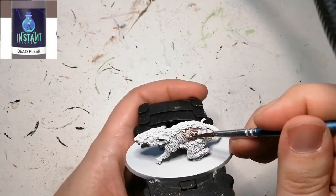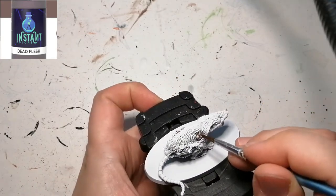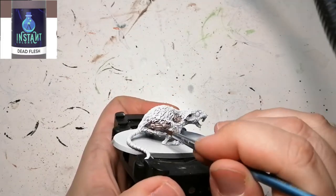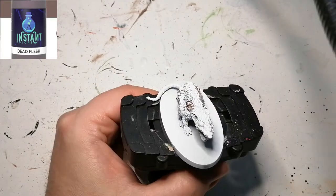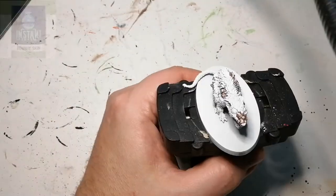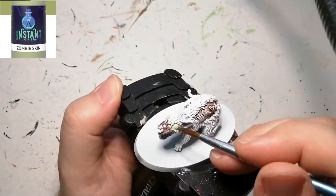The first instant color we're starting with is Dead Flesh. This is going to go over all this exposed skin with the boils and stuff, and on the front of his face — just because on the artwork it looks like he had gray skin that was bubbling out of him. I thought Dead Flesh would come out looking great.